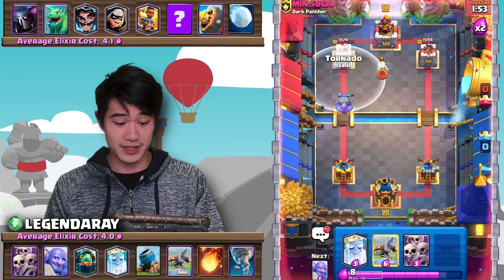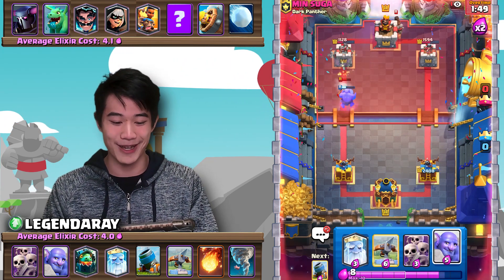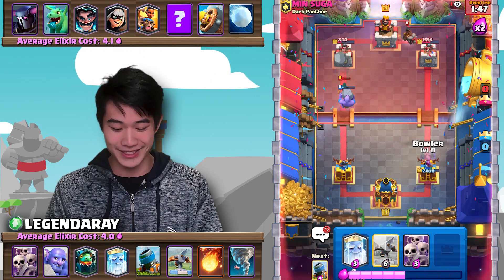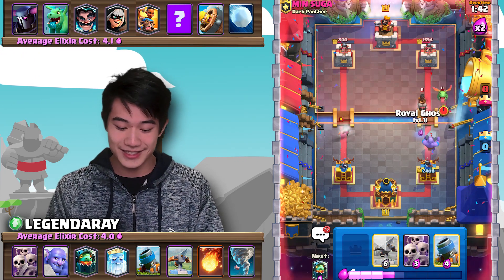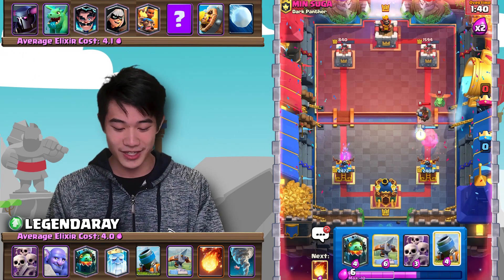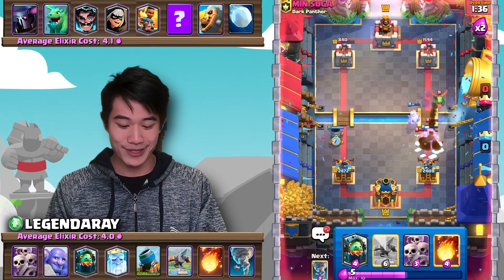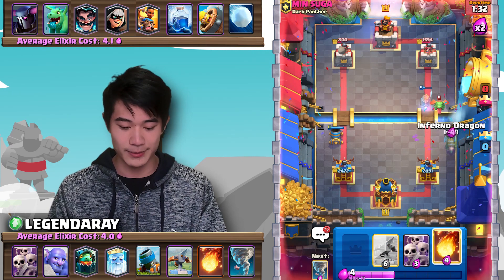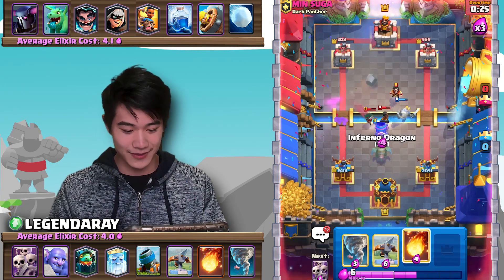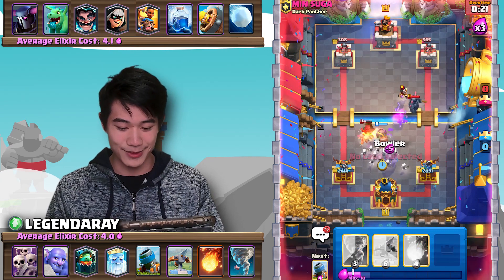The Pekka player definitely has a lot more stuff to play with, but what we're going to do here is cheese my opponent — get a couple Bowler hits onto the tower. One sneaky trick you can use to get some locks is with the Bowler. Meanwhile, we'll take this out of the way. He overcommits — that is such a huge overcommitment, and it looks like we're actually going to have to hold out this whole entire match.